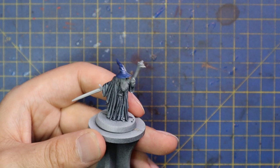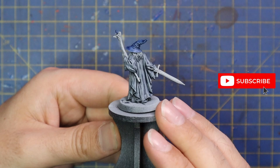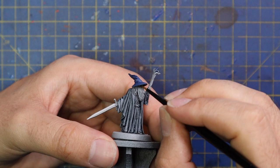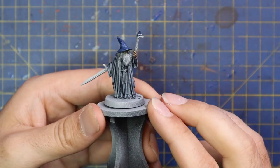Ultramarines Blue contrast is what I used for base coating his hat. That's right — Gandalf wears a blue hat, in case you didn't know. I also did the little gem in the top of his staff with that same colour. Gollancz Flesh was very quickly applied to the minuscule amount of skin on show, which is just a little bit of his face, lips, and his hands — most of which are covered by his wizard robes.